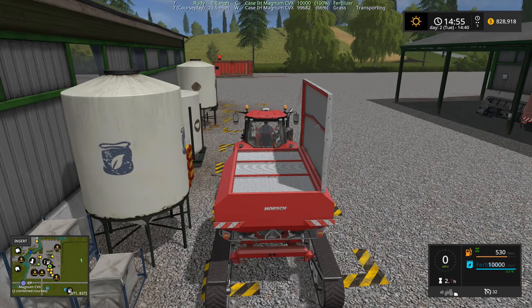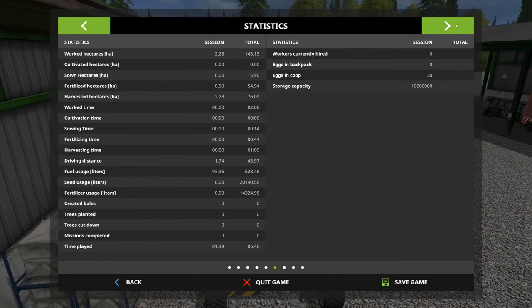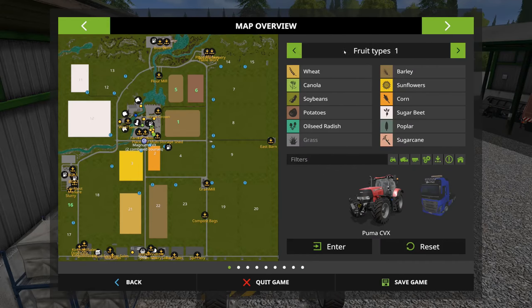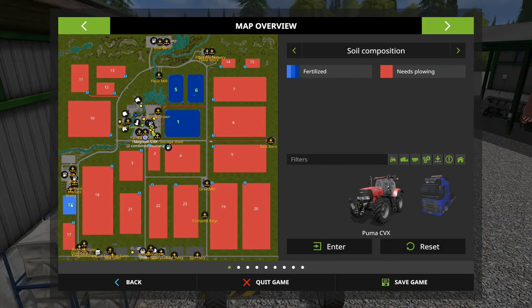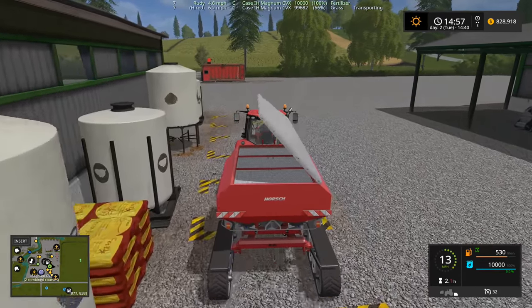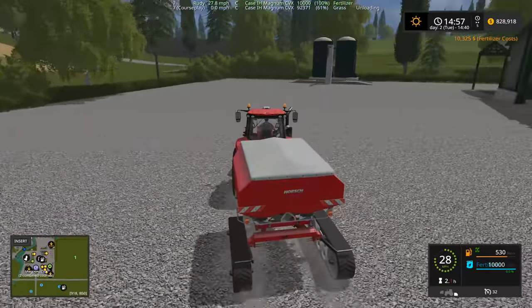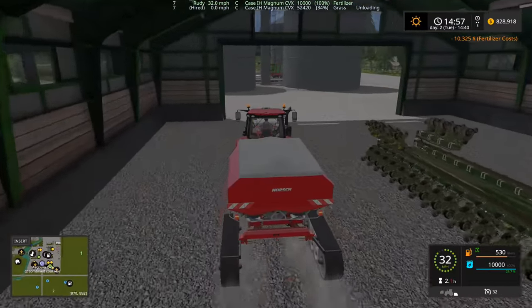I'm going to fertilize the grass field and then plow it. Let's take a look at the grass field and see what stage of fertilization it's in. It's in the first stage — that's okay, I'm going to do a second stage if I can. And then we're going to plow it and plant lucerne there.